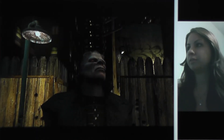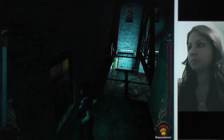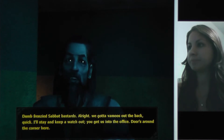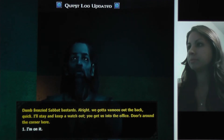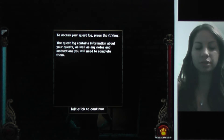Sorry about ya, bud. Oh shit, he sees me. Dumb frenzied Sabbat bastards. We gotta have a way out the back — I'll stay and keep watch. You get us into the office; the door's around the corner. I'm on it. To access your quest log, press the L key. The quest log contains information about your quest, as well as any notes and instructions you will need to complete them.